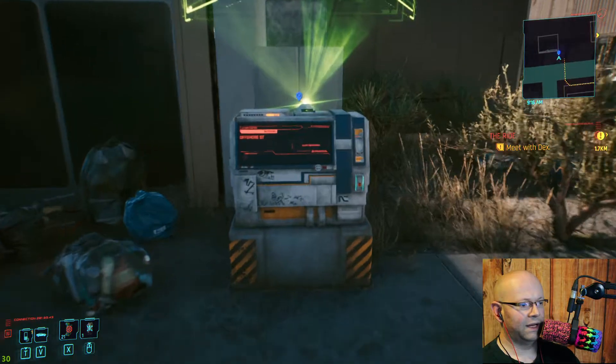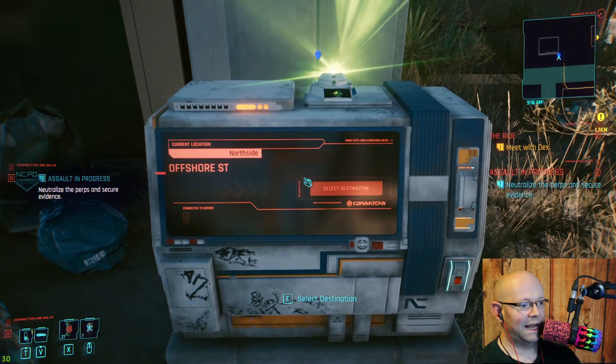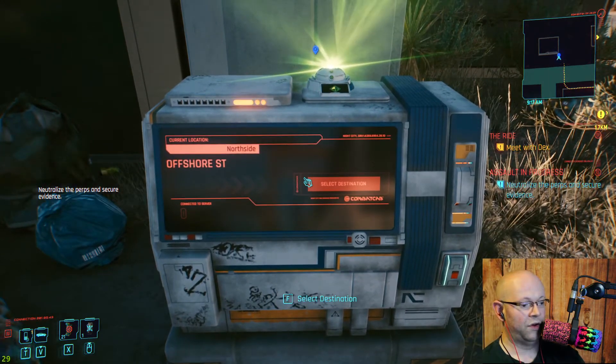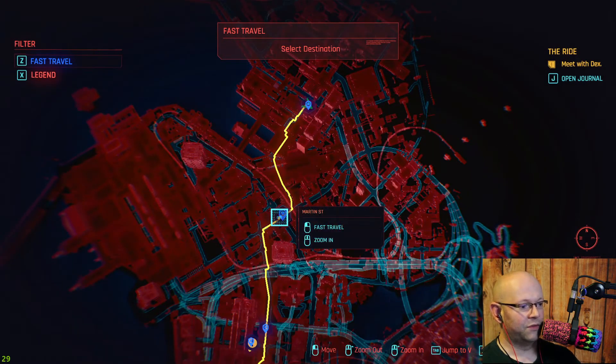Sorry if this is taking long to get to the point, but look — as soon as I walk up to it, it doesn't say 'not available.' It actually says 'select the destination.' So I can click F, or follow whatever the prompt is on your controller, and look at that — I'm able to fast travel there.